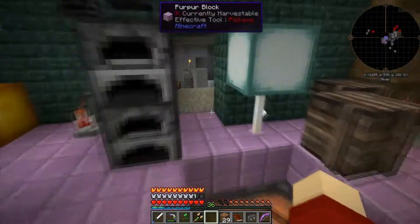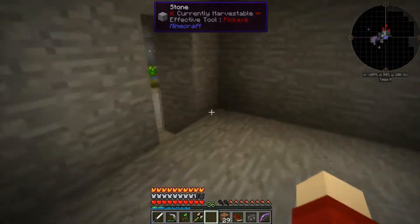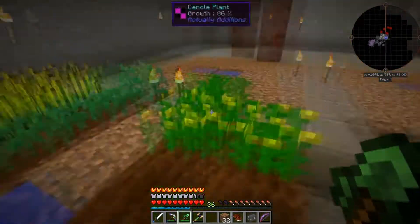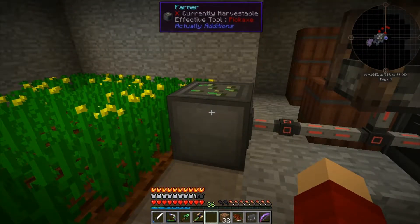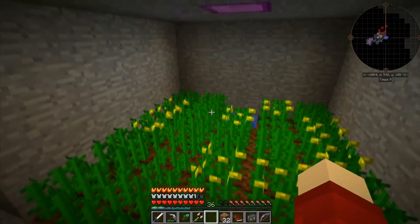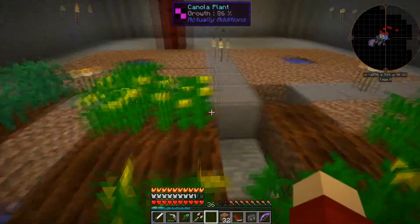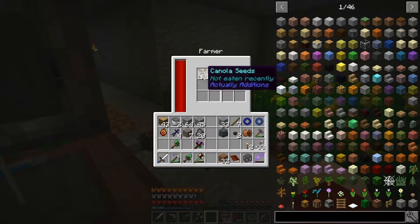We are pushing our way forwards little by little. In between episodes I haven't done very much, but I have kind of developed a little bit of an area for which I plan to have my farm. You can see over here I've moved the Actually Additions farm over here into a small little plot in the wall. I might expand this later, but I decided to keep this growing canola because it works just as well, and it means I can use my farming station to do other things.